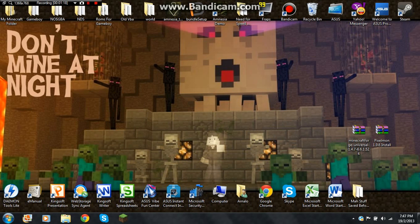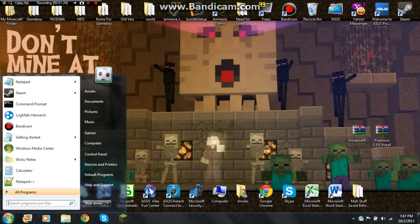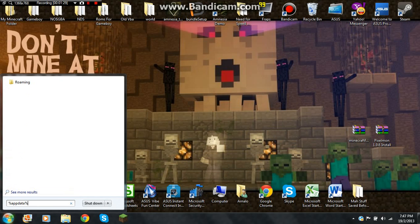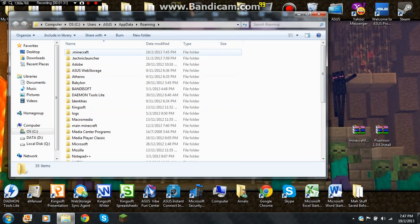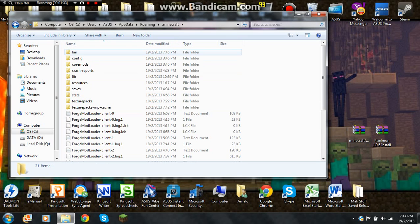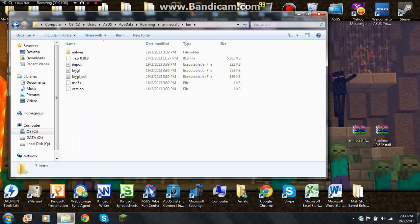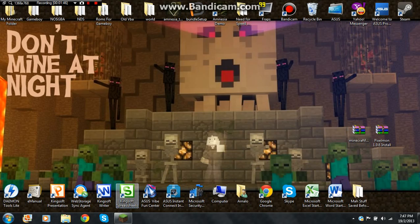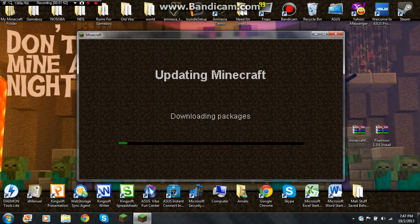So let's get started. First, go to the start menu and type %appdata%. Just like that. Open .minecraft. As you can see, I already set it up. Go to bin. Before that, delete your Minecraft jar. Open your Minecraft launcher and force the update into the game. It will take a while, so I'll get back to you guys when I finish updating.